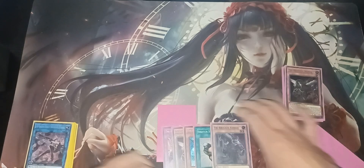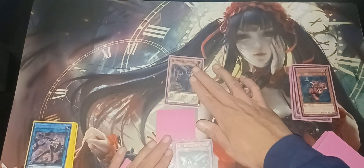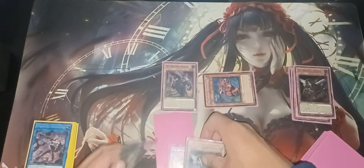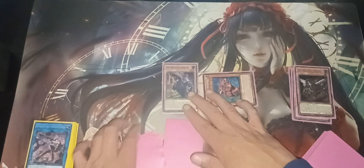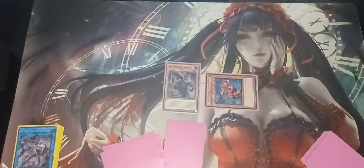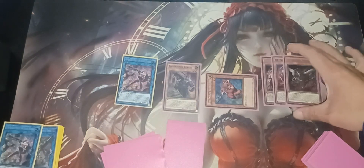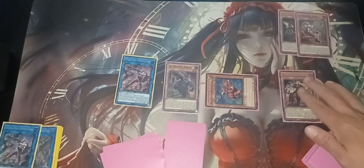Now I'm gonna use Kuras' effect, which is: I must send away a Beast, Beast-Warrior, or Wing-Beast to the graveyard, then special summon Kuras. Cerebrus' effect — anytime it is sent to the graveyard, you special summon it. Now Kuras' effect: banish away materials to make a Tri-Brigade link monster. I'm gonna go with Blossom — you need two, so I'm gonna banish away two. I'll banish Nerval and Kit, keeping Fractal. That's two, so here's your Blossom.